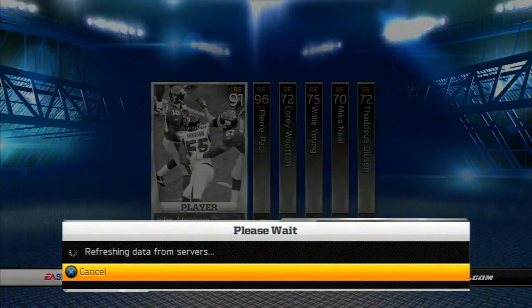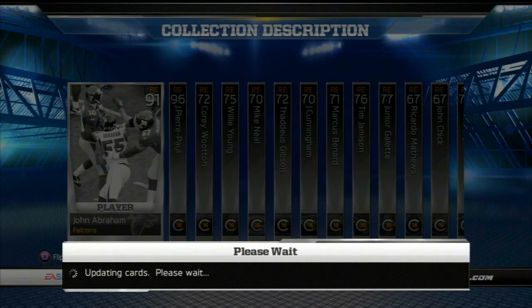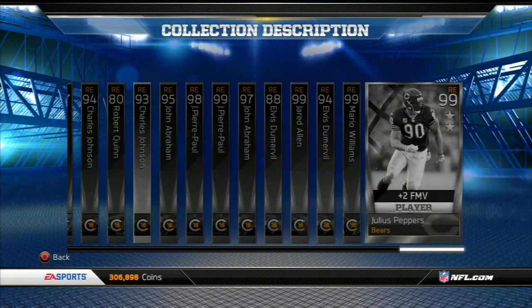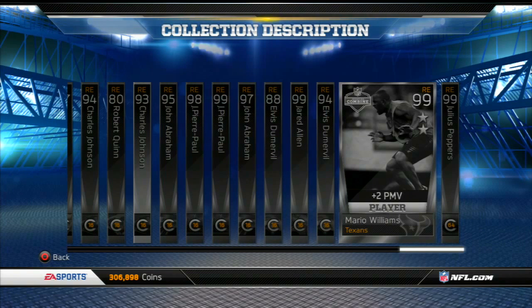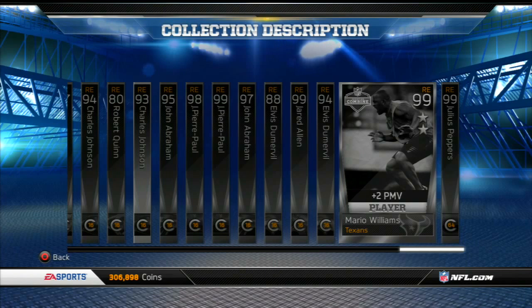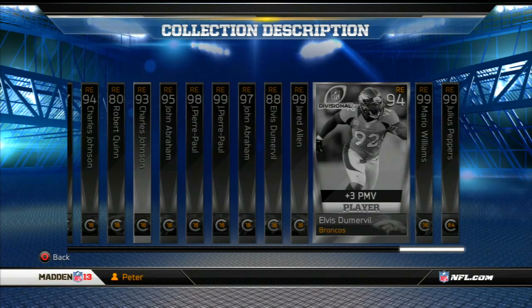Looking into the collection, there's just a lot of cards — I don't want to scroll through all the way since that tends to freeze up my PS3 sometimes. Looking at more of the inserts in the back here: Hoops, Peppers, and they put Combine Warrior Mario Williams in here, but not Freeney. I guess they wanted to make it a little easier — no Combine Freeney, and also no Pro Bowl Cameron Wake, which makes this collection a lot easier because he would have been really tough to get, unless they made him common in packs.